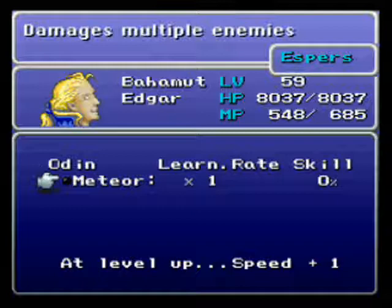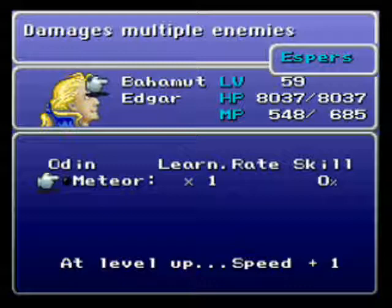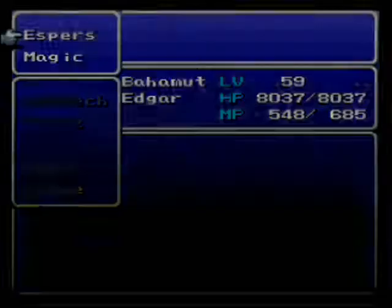There's another Esper we can get here through a secret entrance that teaches us the spell Quick. The honest truth: it might be a good idea to level up with Odin so you can learn Meteor and get the Speed Bonus, then come back and turn him into the other Esper to get Quick. However, since I've already got Ultima, I'm not gonna worry with Meteor. Besides that, Celeste learns it naturally on her own anyway. So I'm just gonna show you how that works.